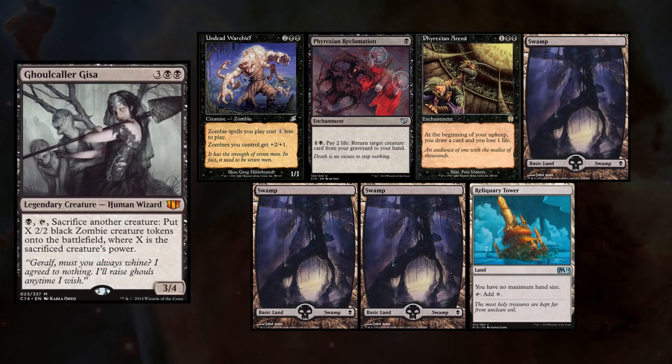Today I am playing Jason's Ghoulcaller Gisa deck, keeping an Undead Warchief, Phyrexian Reclamation, Phyrexian Arena, with 3 Swamps and a Reliquary Tower.